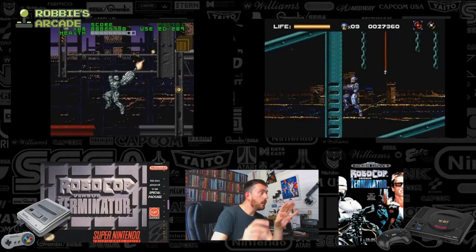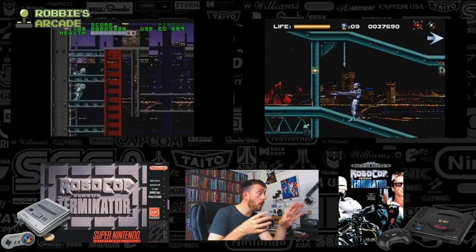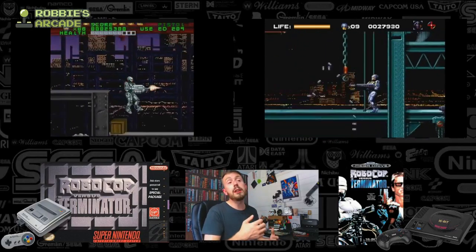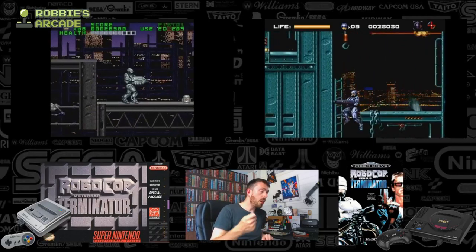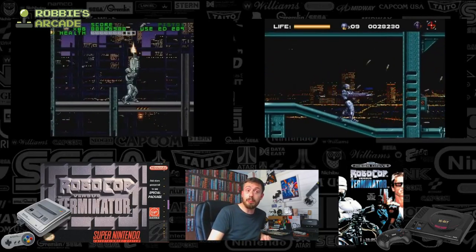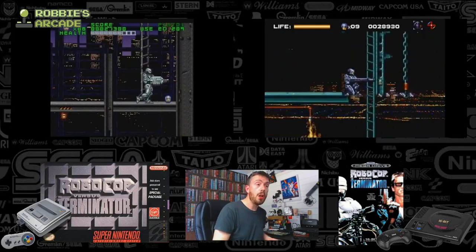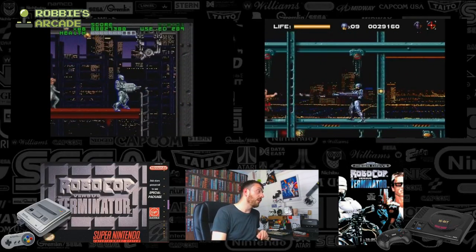The first-person level in the SNES game utilises Mode 7, which is quite impressive, that technology being used in a number of games at that point — Star Fox being one of the biggest. The cutscenes themselves are very thought-provoking and good enough to be a movie in any of themselves. Whereas in the Mega Drive version, for the most part, what you get is non-stop text, which isn't great.